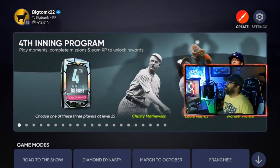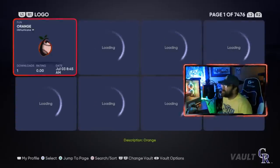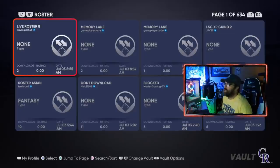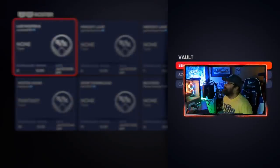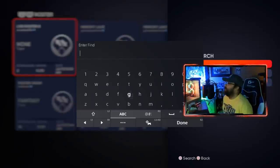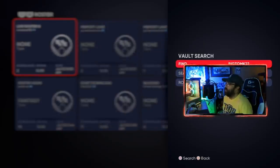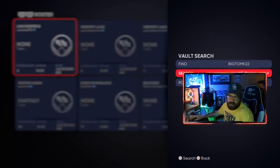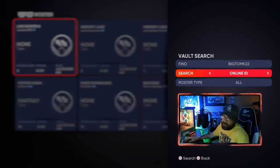Here's what you're going to do: go up to your Create tab from the main menu of the game, then go to Vaults. Tab over to Roster - make sure you're on Roster - then hit Search. When you search, type in my channel name: big tom k 22. A very important part - do not have this on Name, have it on Online ID. It's a bit confusing but make sure you select Online ID.